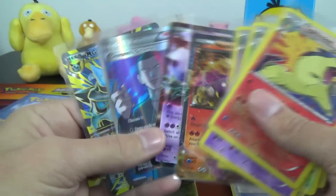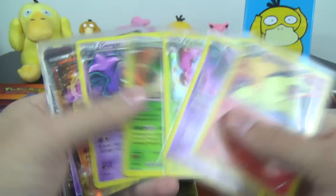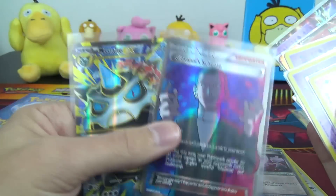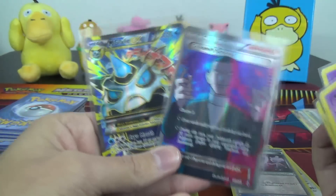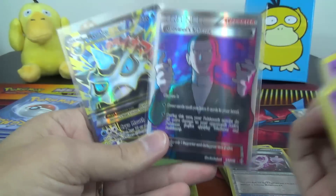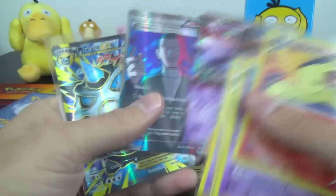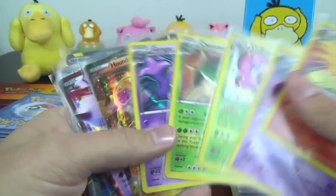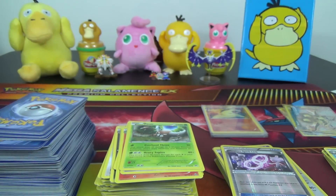I'm probably going to title this 'The Worst Booster Box of Breakthrough,' because it could be. Like I said, we did get two Full Arts, which is still good — it's about what you expect — but they're not the best full arts. We didn't get any Mega Mewtwo's. I'm just kind of at a loss — I'm flabbergasted at the lack of shiny goodness this box had: just nine holo rares plus two breaks.